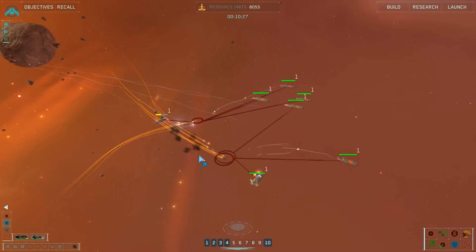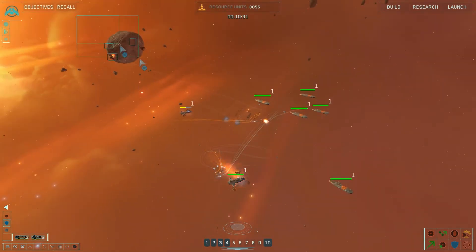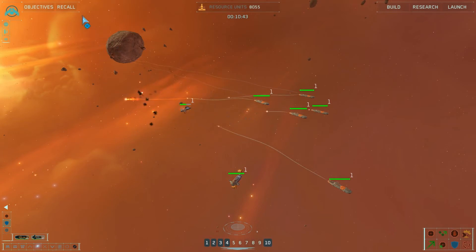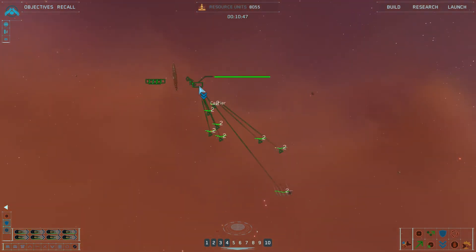Man, they got a lot of strike craft backing them up. The flak frigates kind of did their job there, didn't they? They got one more frigate. Group 2 reports victory. I actually really do want you to go dock.